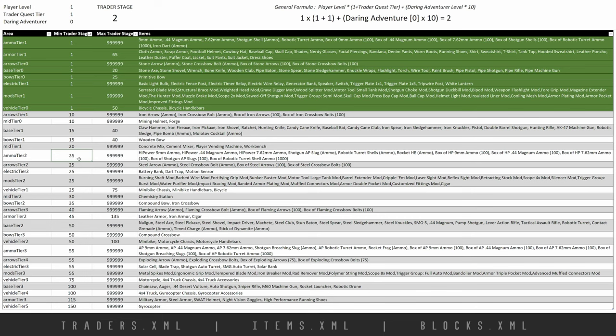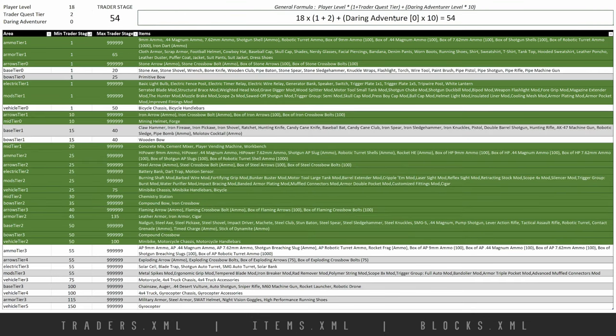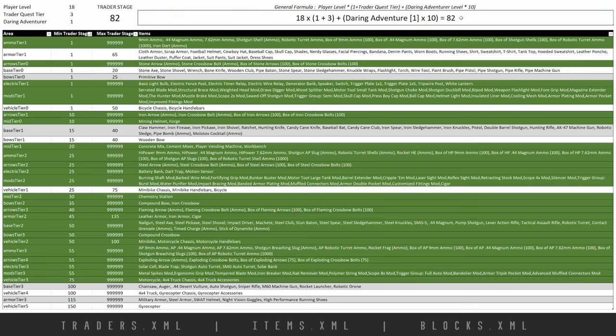Moving into the second scenario: player level 18 and quest tier 2 gets us to trader stage 54. We can see the formula updates appropriately in the table, and a good chunk unlocks — all the way down to finding a mini bike at the trader, as well as parts and pieces to make a motorcycle. I'm also going to update one more level, since my common trader stage by end of week one would be finishing through the second set of quests, and I typically spend one point into daring adventurer, bringing me up to 82.